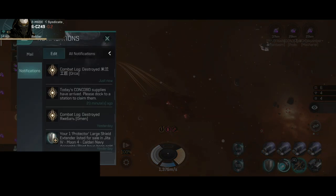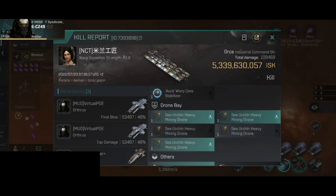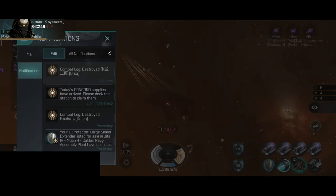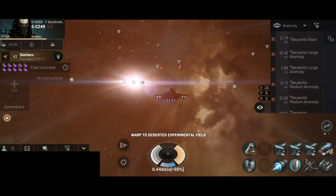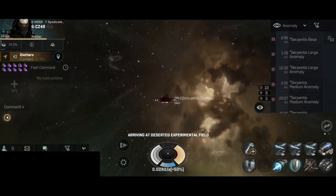Let me take a look at the kill mail — 5.3 billion, which is just like a faction battleship, and pretty good loot as well. We got some mining drones which can be sold for a very nice price. That was a very nice and very lucky first catch. Now let's go to the next target.